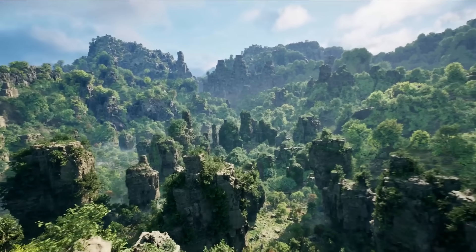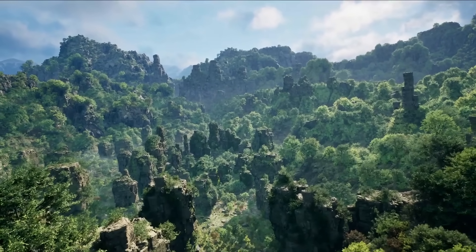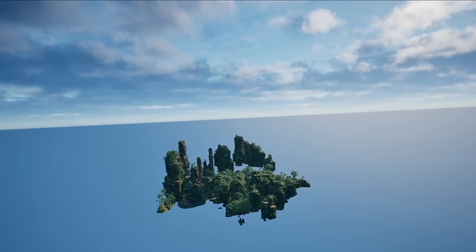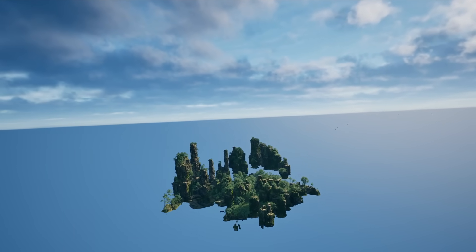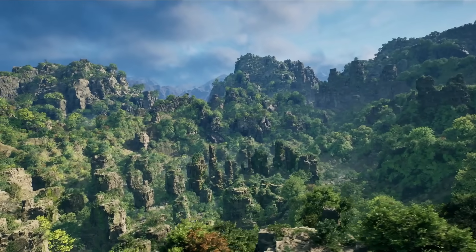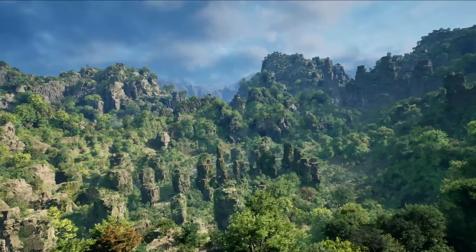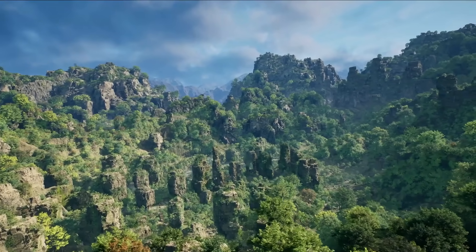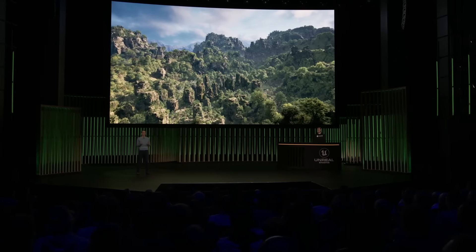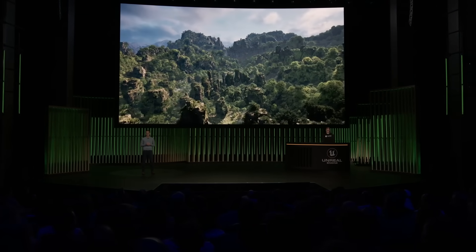Everything you've seen here works at scale — this environment is four kilometers by four kilometers. If we hide all the procedural elements, we can see that original hand-built area is about 200 meters by 200 meters. We believe there will always be a need for hand-building environments, so we designed these procedural systems to work in concert with hand-built content. Both Substrate and the new procedural tools will be available in experimental form in Unreal Engine 5.2, running in the Unreal Editor in real time on a developer machine with an Intel 3900K CPU and NVIDIA RTX 4090 GPU.